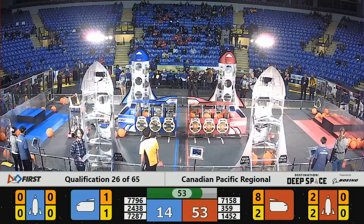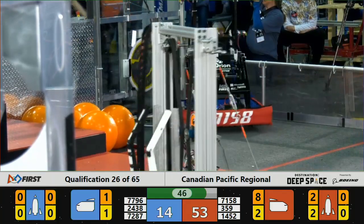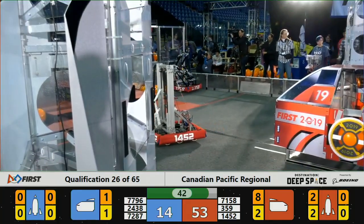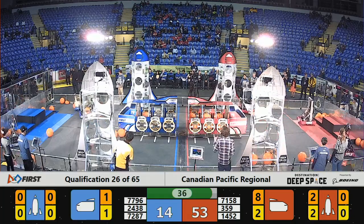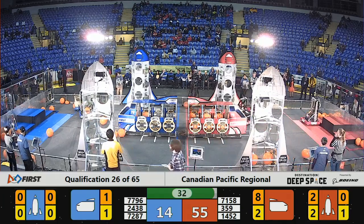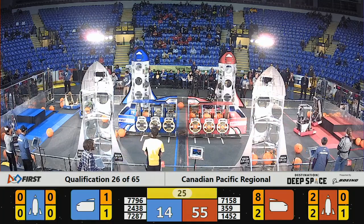Under a minute left to play. Red Alliance starting to run away with it — 53-14, and we haven't even gone back to our habitats. This Red Alliance cargo ship looking quite full, in fact almost entirely full of orange cargo. They started the match with preloaded hatches. Those hatches with white gaff tape on them don't count for score at the end of the match, but it did hold in a whole lot of cargo for them. Very valuable here as they extend their lead. 55-14, your live score.